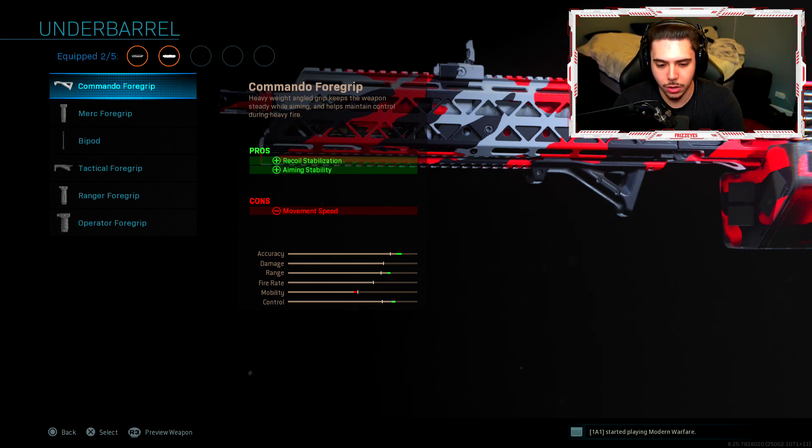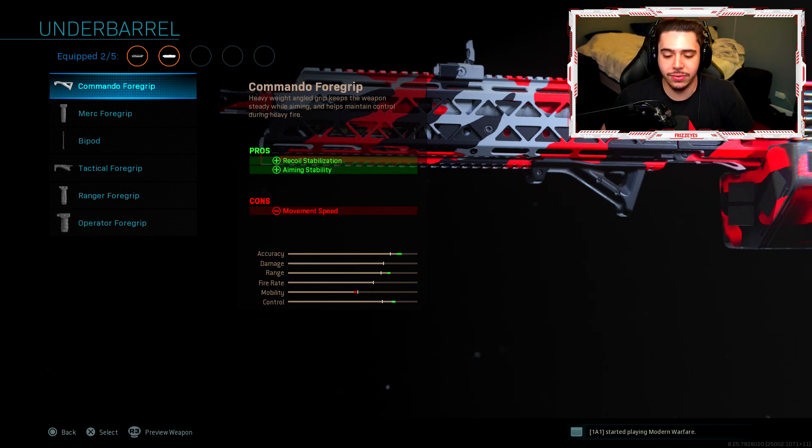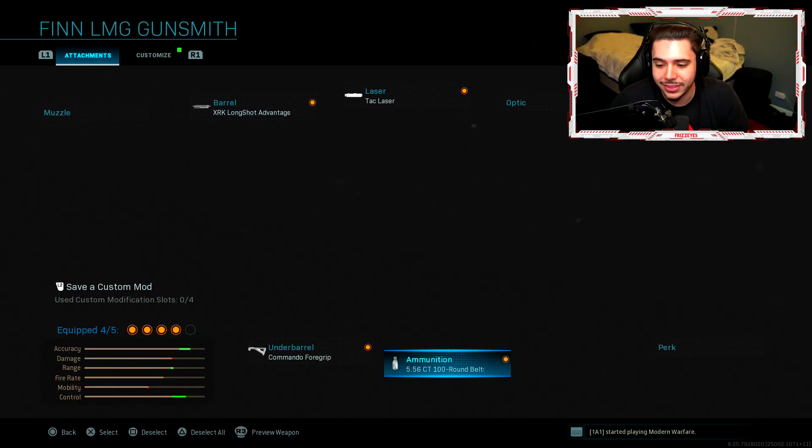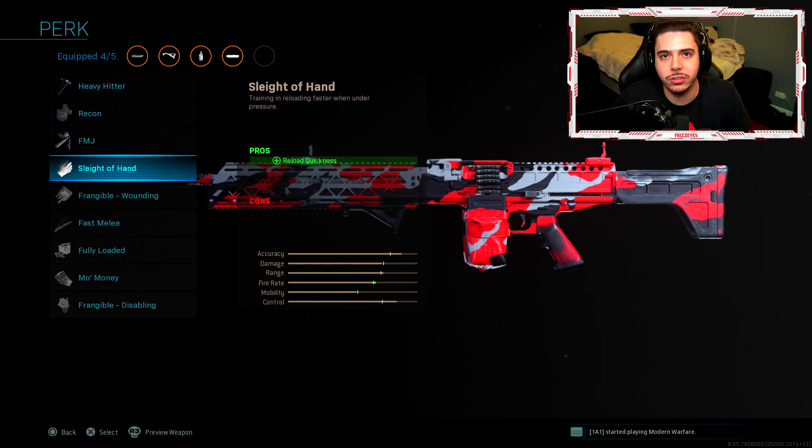Next I have the Commando Foregrip — recoil stabilization and aiming stability. The Commando Foregrip works phenomenally well on the Fin, it's a huge difference, a game changer — no recoil, an absolute laser beam. Then I threw on the 5.56 CT 100-Round Belt: aim down sight speed, movement speed, and more ammo. The initial magazine is 75 rounds, and it's weird that you also get movement speed with the larger mag, but I highly recommend it. The extra 25 shots makes a pretty big difference since the weapon shoots so quickly and you're always reloading.